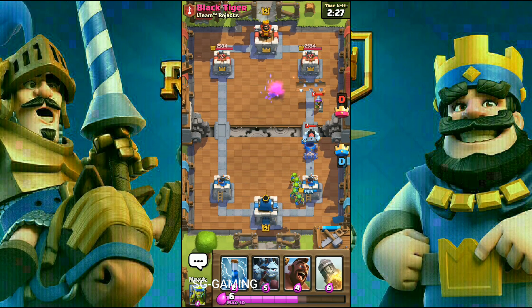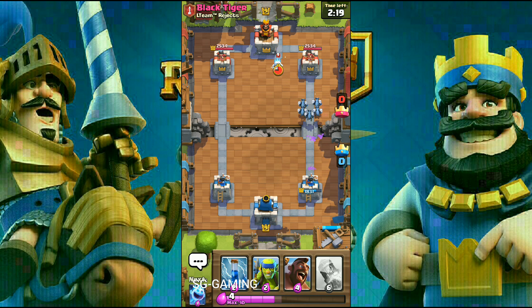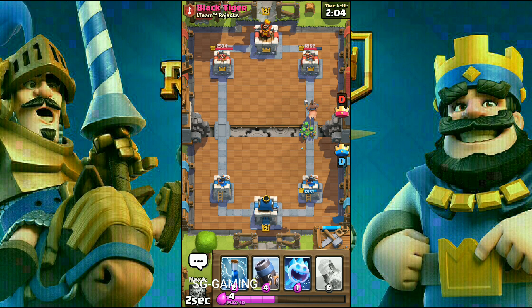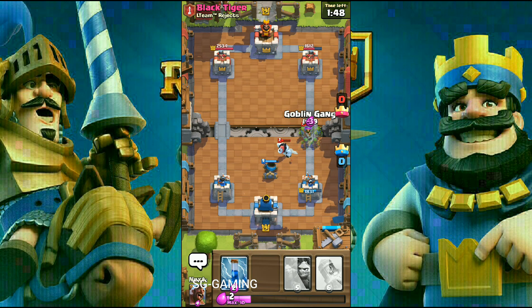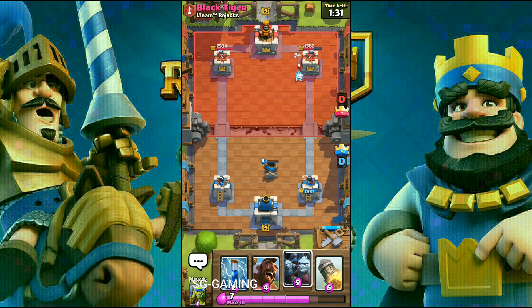He is running the classic 2.6 hog cycle deck, which has a fireball that he will probably use for my minion horde. The minions will do a bit of work to his tower. The main power of that hog cycle deck is quick cycling, and actually the power of this deck is also quick cycling — but our opponent has a deck which can cycle much faster than ours. I think we will have to rocket the tower here to win.